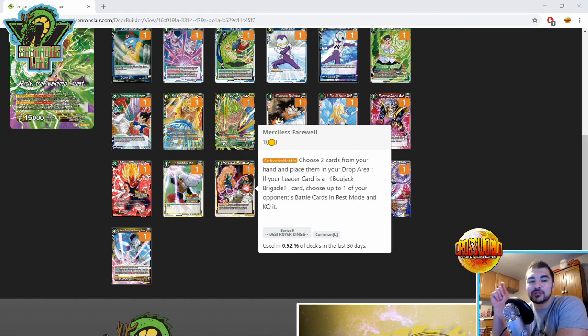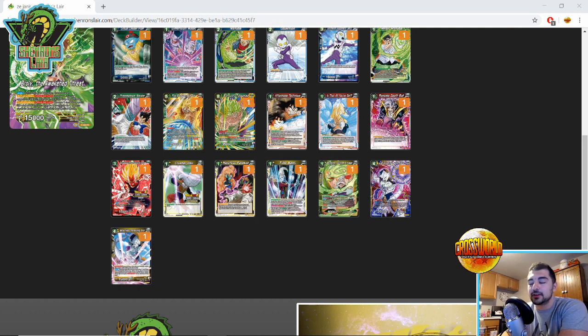Merciless Farewell — if Bojack could untap one energy on awaken he would be the hard counter to Height of Mastery Victory Strike, but this activate-battle card says: discard two cards and choose one of your opponent's battle cards in rest mode and KO it. Every single time Victory Strike attacks it's going to be in rest mode, so this card literally just answers it for one energy and two cards from hand — so much more than worth it. The only main issue is Height of Mastery comes in and taps you out, so this is only live if you went first and are on four energy and can keep one yellow open. Time Magic also helps by stopping Height of Mastery from restanding.